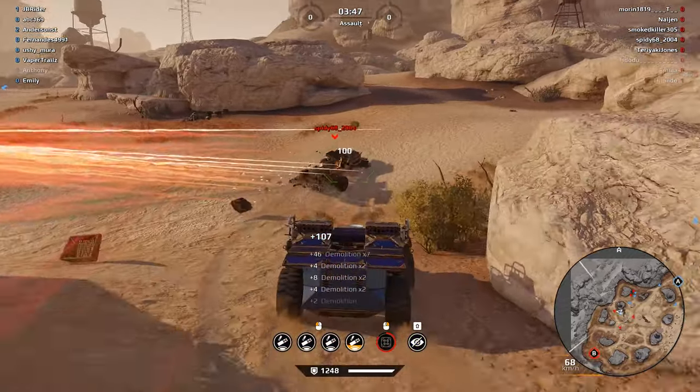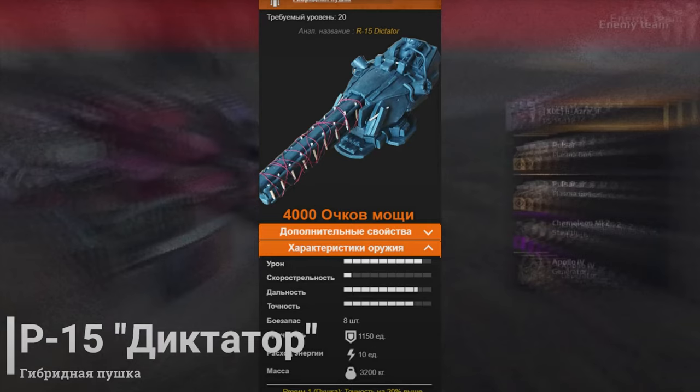I also found another image on the guy's channel which kind of resembles the Kaiju a lot — the one we have in the game right now. The stat card shows fire rate is maxed out, range is slow, and it has 8 ammo, 1150 durability, and is a 10-energy weapon. It's almost like the Kaiju — the Kaiju is 11 energy — so I don't know if I should take this guy's stuff seriously, but it is interesting.